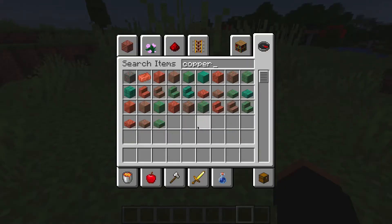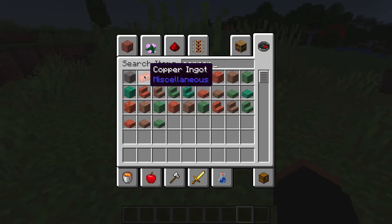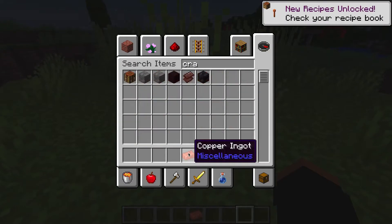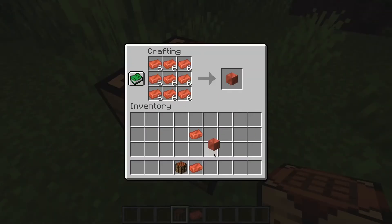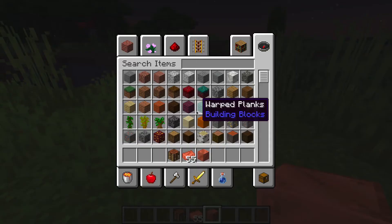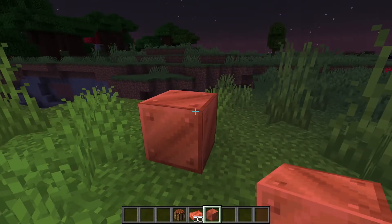Next we have copper. Looks like we have every single type. You craft nine copper ingots to make a copper block - that sounds pretty normal. If you haven't noticed, these things will eventually start to rust. You can also craft cut copper, cut copper stairs, and cut copper slabs. These copper ores can be found in ore blobs across the overworld, similar to iron and coal.